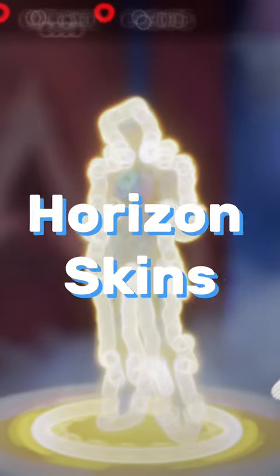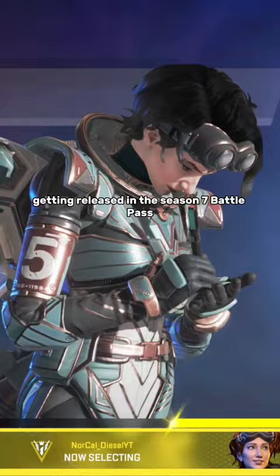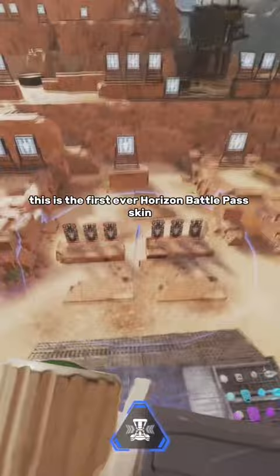Top 3 Rarest Horizon Skins in Apex Legends. Number 3: Copper Constellation. Released in the Season 7 Battle Pass, this is the first ever Horizon Battle Pass skin, making it rare.